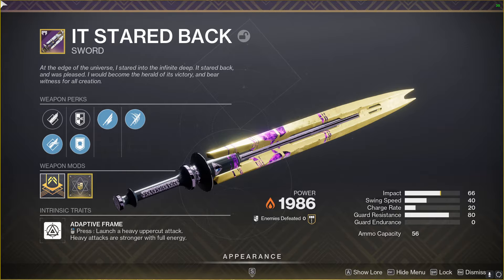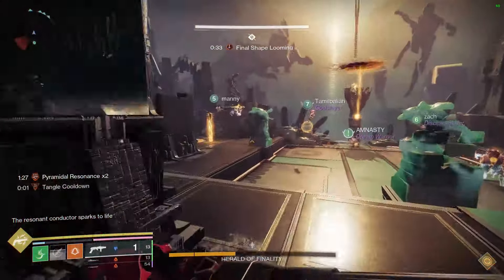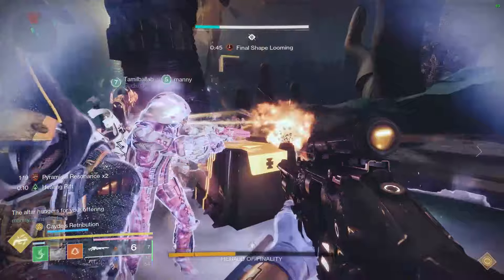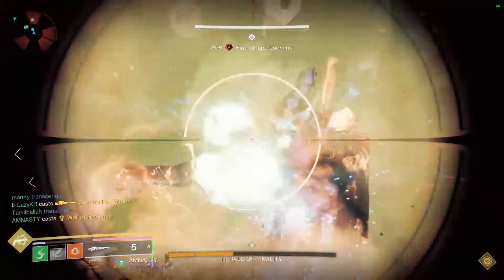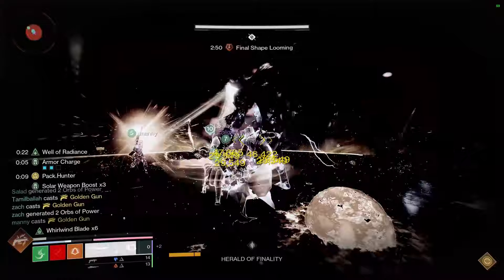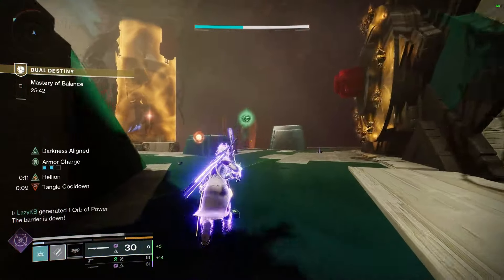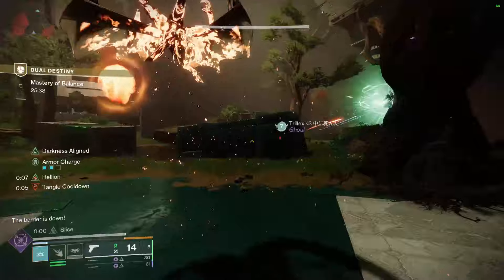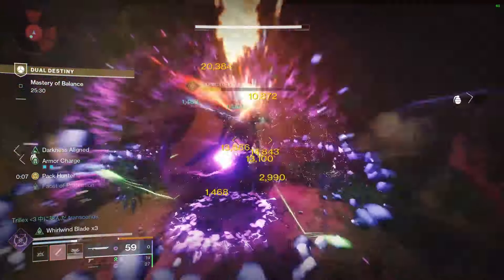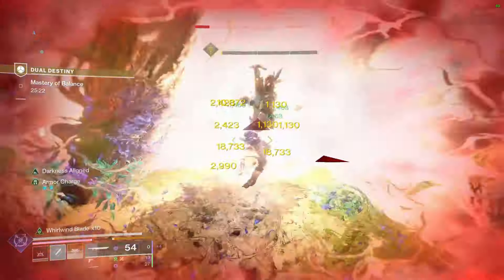Because it's using the old masterworking system, it does have two less impact than regular swords. You should also check your vault, because if you have either Abide the Return or Just in Case with god rolls, you'd want to use those over this. But they're kind of annoying to obtain, and if you played back in year one and did the Leviathan, you probably just have this sword sitting in your collections. Bungie did unsunset all the old sunset weapons, so you can pull it out at power level and use it right away. Ironically, while most old sunset weapons have perks that can't stand out today, the sword meta has literally never changed in the entire history of the game — so the perks on the old sword are still the best perks in the game on swords.